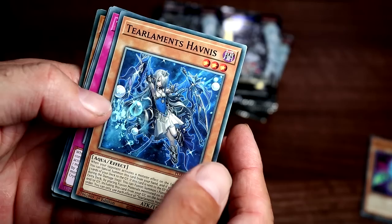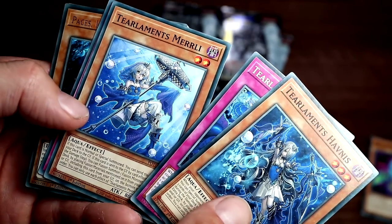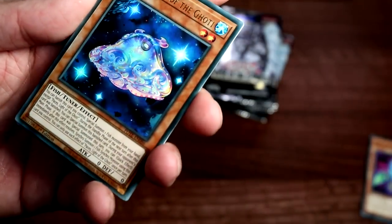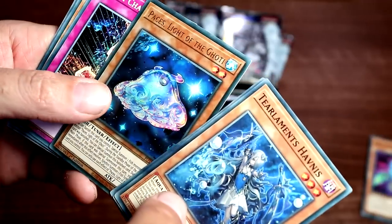Turlaments Happiness, Turlaments Crime, Turlaments Merrily — that's nice artwork — Turlaments Sleek, every single month of Turlaments. We have an ultra rare: Pace's Light of the Goatee — a fish, tuna kind of cool, it's like a UFO.